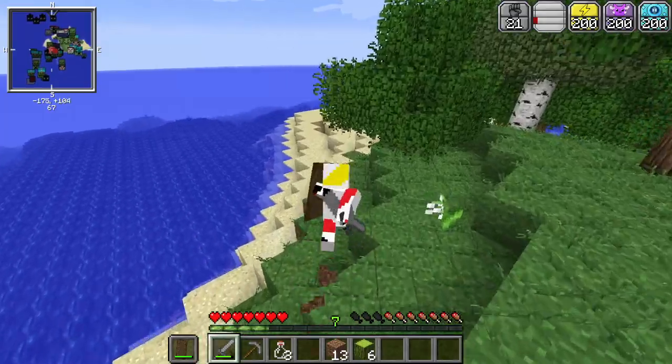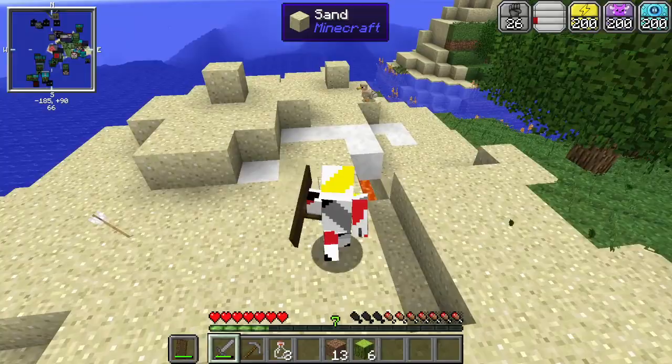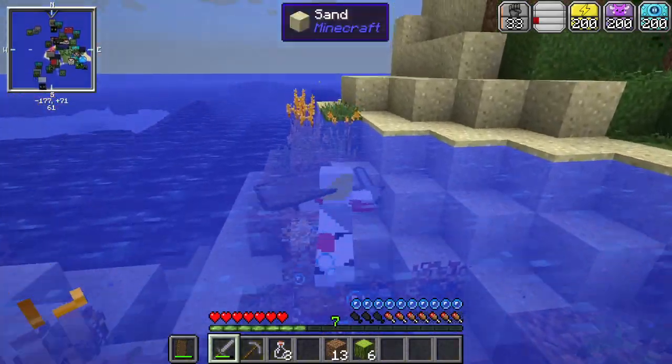This guy has 40 health — I think I'm going to run. We'll flee the scene. We do have a shield which helps, but it won't help if we get killed of course.